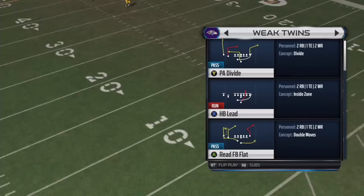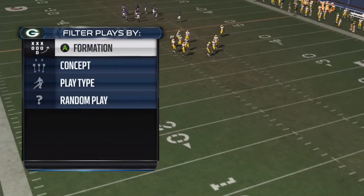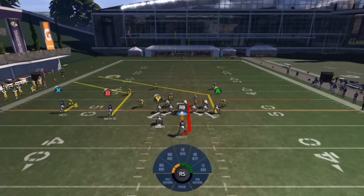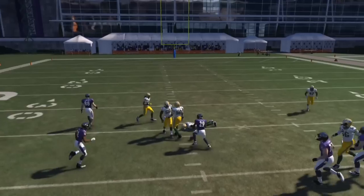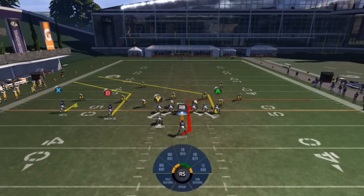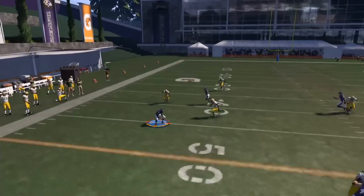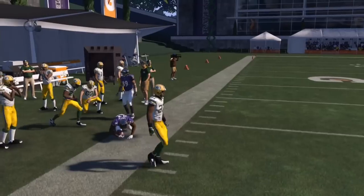We're gonna go back to Weak Twins and look at the play HB Option. It looks like man coverage. What I like to do here is put the fullback on a streak, but you don't have to. Hike the play — notice how that was Cover 2 and the tight end somewhat did get open but I hit it a little bit too late. When it's Cover 2 sink you could easily hit the little hitch route, which is one of my favorite routes in this game.